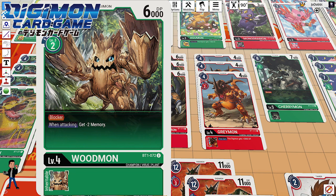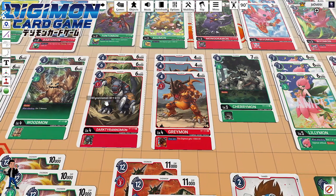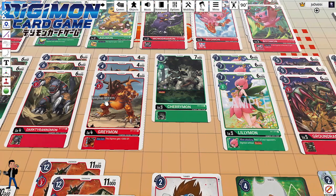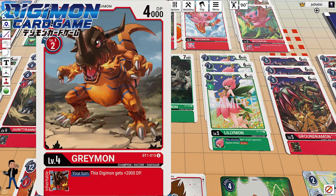Woodmon — I first met it in Digimon World 2 on PlayStation. It's two evolution costs and five costs to play on the board, not too bad. Three copies of Dark Tyrannomon, once again just to get to the mega and to Breakdromon as soon as possible — at 6K DP it's a pretty strong digimon. Three copies of Greymon just to keep adding DP and putting pressure on my opponent's board, sometimes preventing them from doing a security check because they don't want to rest their digimon until they draw into something more powerful.